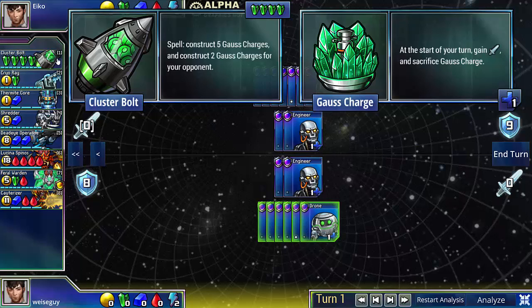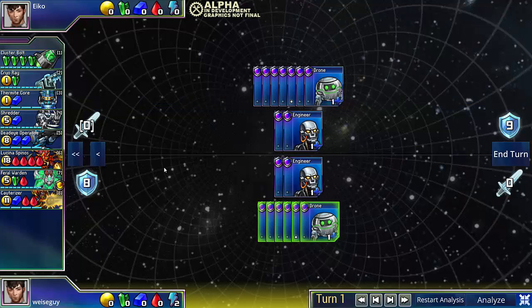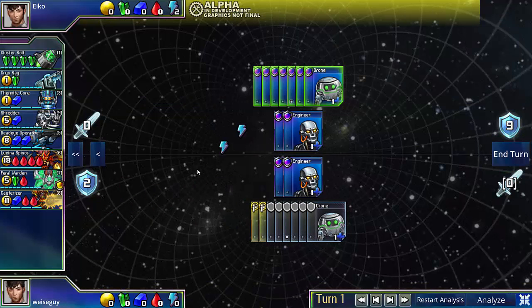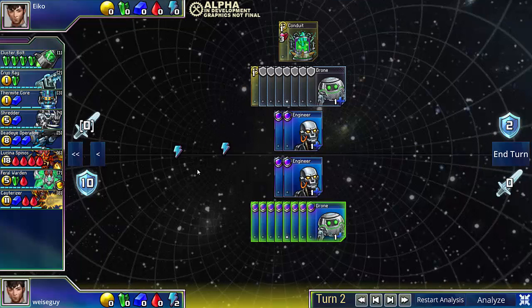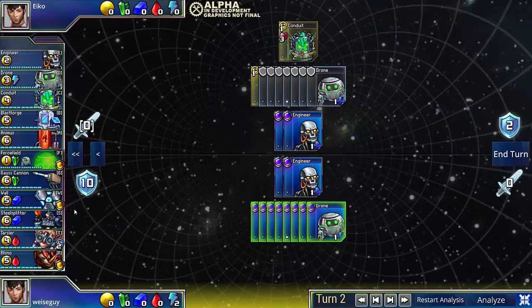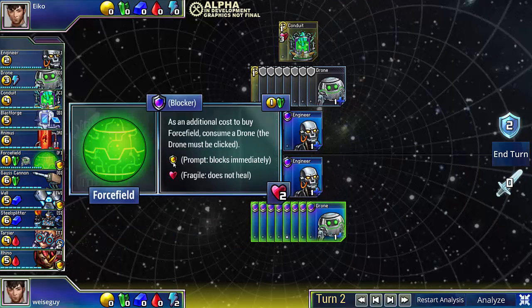If you can survive a total of 50 points of damage, you just win the game, because there's no other way for your opponent to kill you. The strategy going into a Clusterbolt rush is to just mass health — get as much health as possible. And with base set only, that means you get SteelSplitters, Walls, and Force Kills.